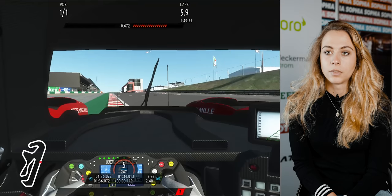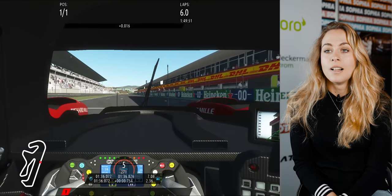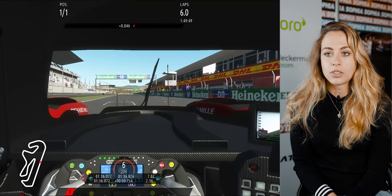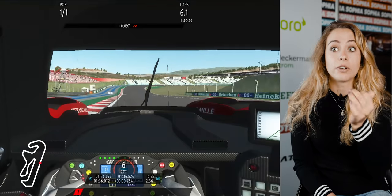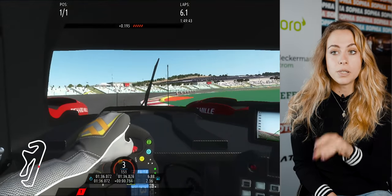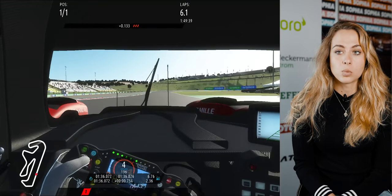Have fun and see what one lap around Portimao looks like. Let's go on one lap around Portimao in an LMP2 car. We have a really long straight where you go easy to sixth gear, and then the first corner is a quick right-hander where you brake around 100 meters and you do it in third or fourth gear, depending on gear ratios, wind, and so on.